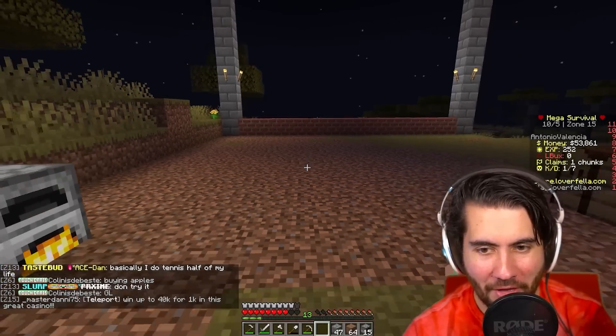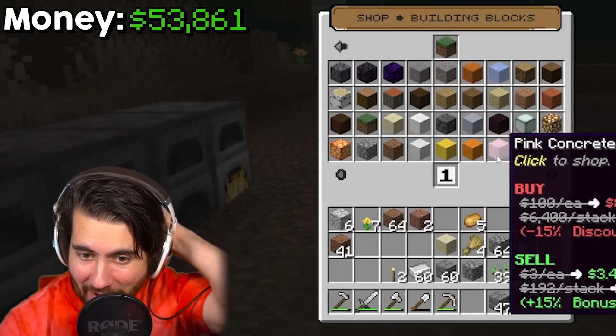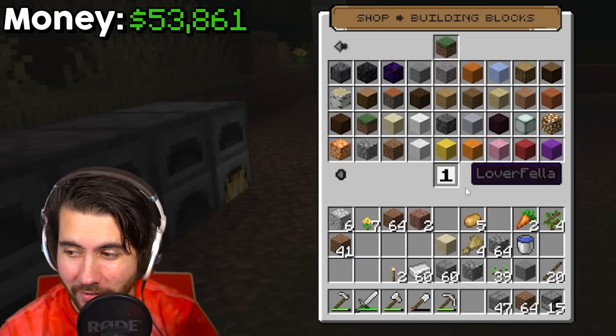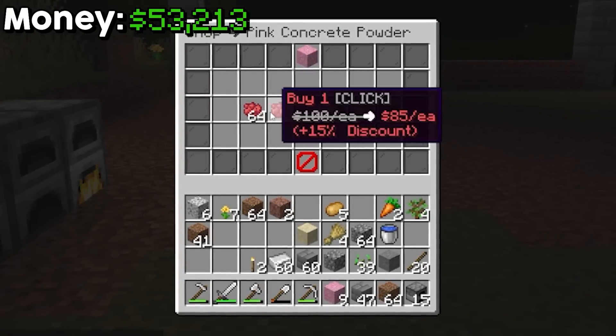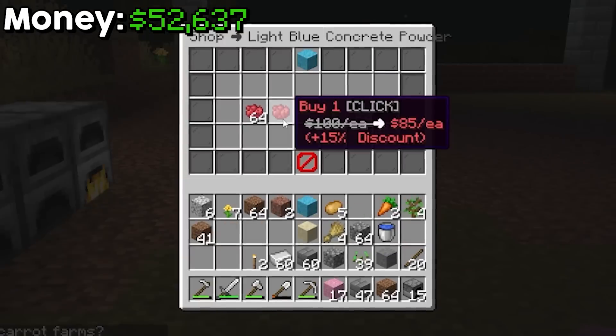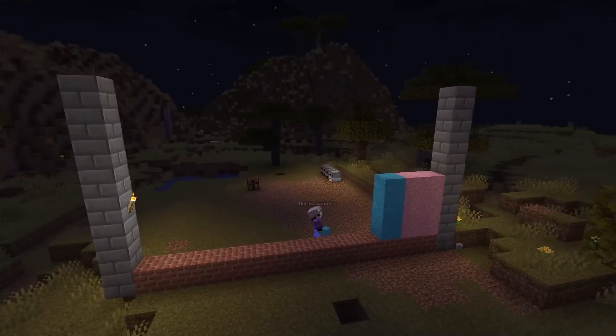Now above this is where things start to get really weird and really expensive, because this is where we actually have to start buying concrete, and concrete isn't cheap. $85 a pop, bro. And then a little bit of cyan.